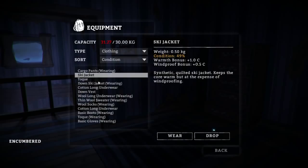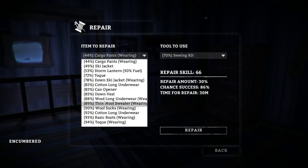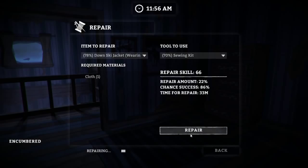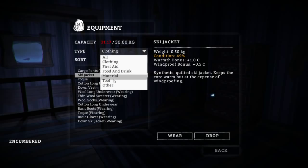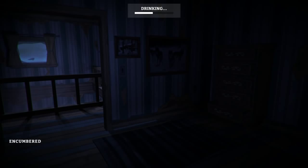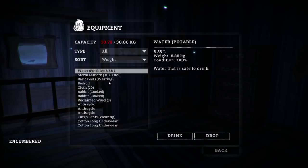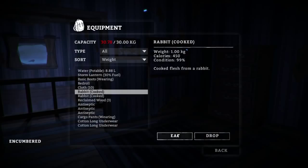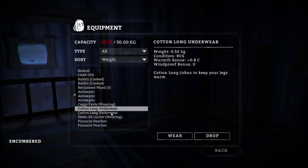The ski jacket gives us a degree and a half of warmth, but we're currently wearing the down ski jacket which is quite a bit better — so we don't want to make that trade. We're gonna repair the down ski jacket as often as we can. Let's do that now — 22% needed to be fully repaired — let's go ahead. Takes a little bit of cloth. Getting further down on the over-encumbrance issue. Sort by weight — mostly the water is the heavy stuff, so drinking it down will help. The bedroll is kind of heavy too.